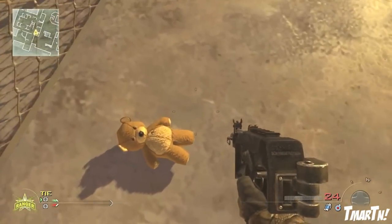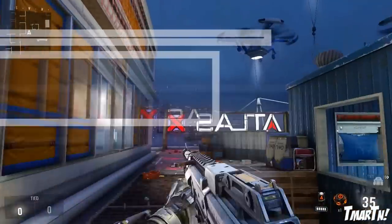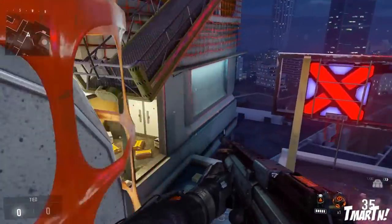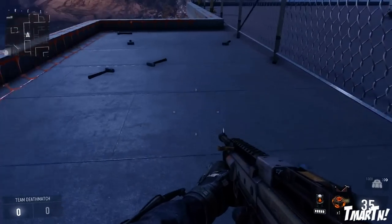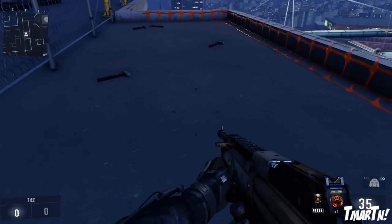Now in Advanced Warfare, what have they done? Let's go ahead and get up to the top of this building. It's a lot easier this time around because you can just double jump — the boost jump is insane. So you just double jump up here, get on the scaffolding, double jump over to the top of the building, and look at that. How fitting? A bunch of sledgehammers. You guys know Sledgehammer is the studio that made this game.